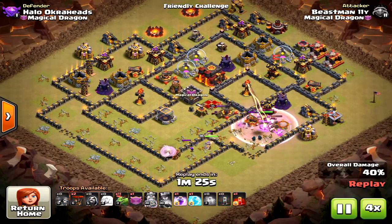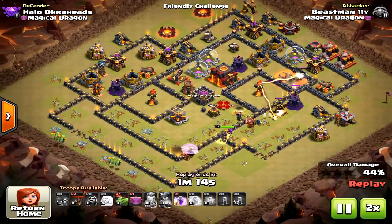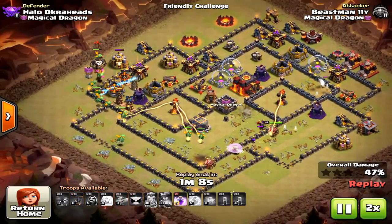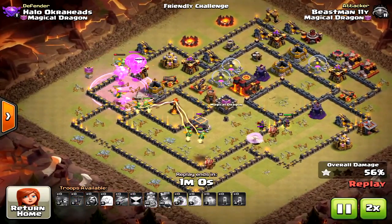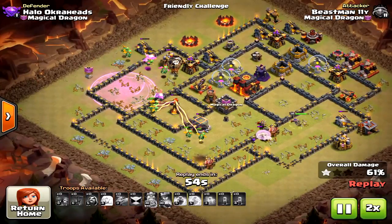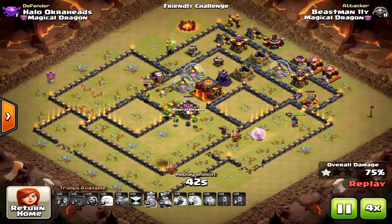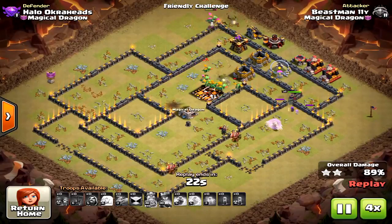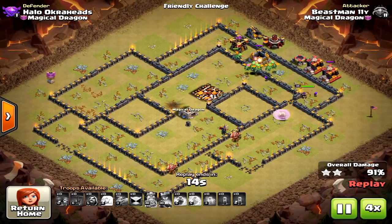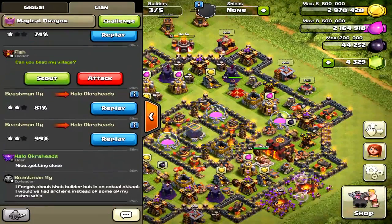Now, the king is going to get one of the air defenses down, and then the queen is really going to help and take out that last inferno tower. You can tell he saved one rage for that second inferno tower and clumped up all of his baby dragons there. I would have probably saved one baby dragon for the end, because you can tell this would have been a three star, but he just didn't have the time. In regular war, Beastman would have brought an archer for that hut up in the corner, but he didn't feel like changing it out for the friendly challenge, so I'll give that three star to him.